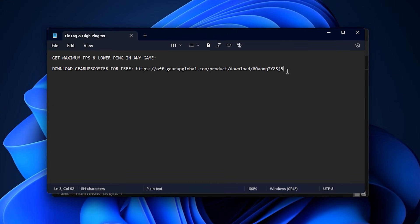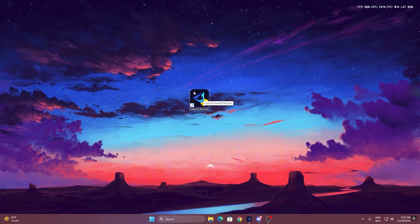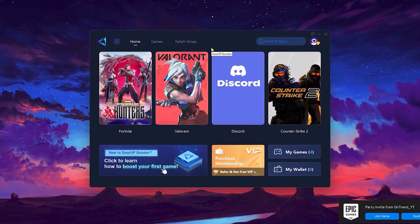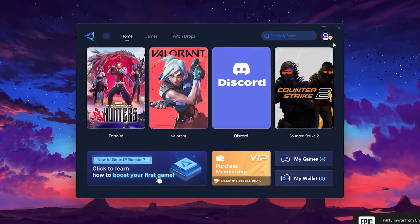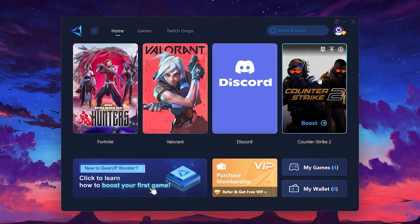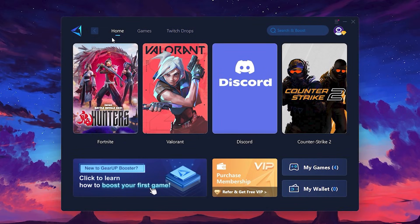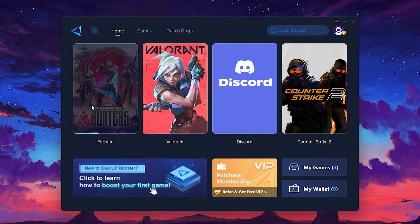If you're facing lag, ping spikes or unstable connections in your online games, Gear Up Booster is the perfect tool to fix those issues. Download the tool from the official website using the link in the description, then install it on your PC. Once installed, you'll see the Gear Up Booster interface. The first thing you'll need to do is log in with your Facebook or Google account. On the Home tab you'll find all the games installed on your PC. If you go to the Games tab, you can browse thousands of games available for optimization. To optimize your network and FPS, return to the Home tab, select the game you want to boost — Roblox, Fortnite or any game — then click the Boost button and the tool will begin optimizing the game.